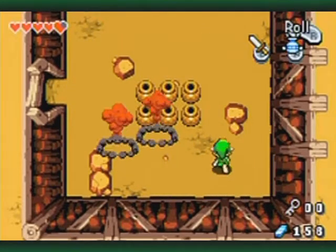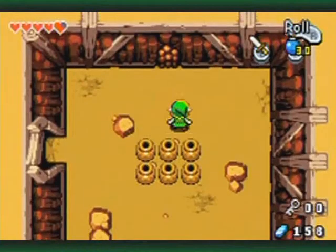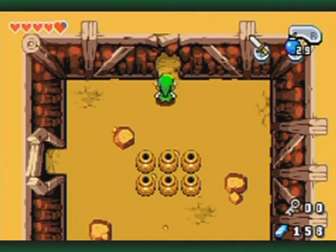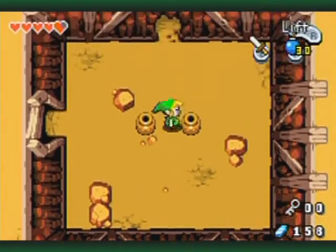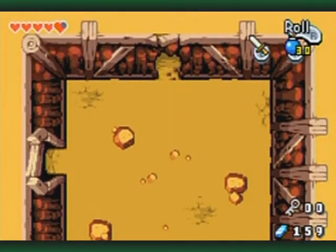Oh jeez! See what I mean? And I could have used one of them - like if you hit them again with the sword and stun them while they're moving around like crazy, you can use them as a bomb basically. And you can use them to break open stuff like a normal bomb would be able to. By the way, another awesome song in the game.